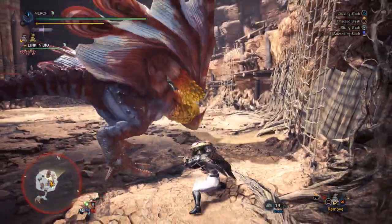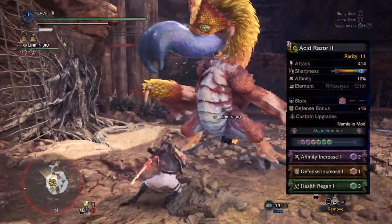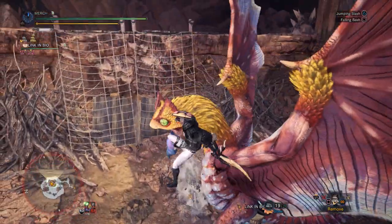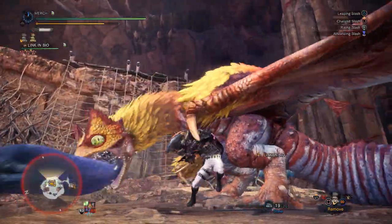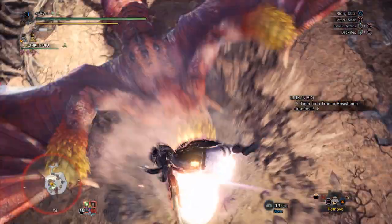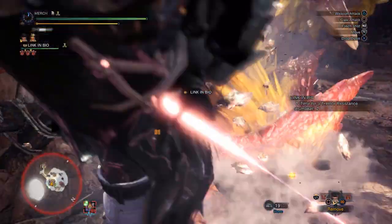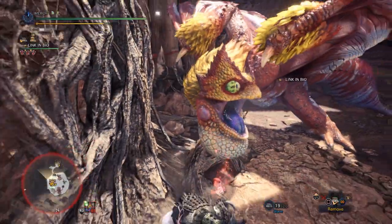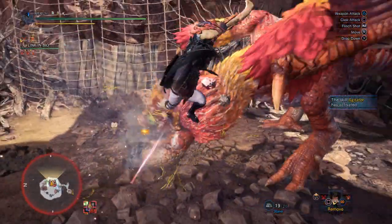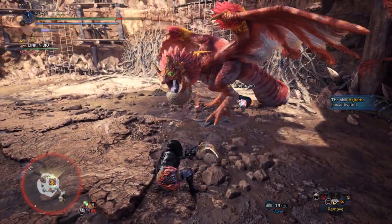Now onto the sets. The first set is a raw damage set — the highest possible damage on a per-hit basis with sword and shield. This uses the Acidic Glavenus sword and shield, augmented for affinity, health regen, and defense. The mods are raw increase mods with a Namielle mod. It's slotted with an Attack Plus 4 jewel, but if you don't have that you can use a Hard Enduring jewel or item prolonger, since this is a Protective Polish set — giving 30 extra seconds is a huge quality-of-life improvement.